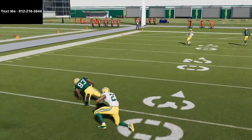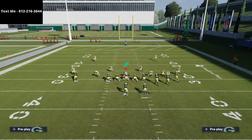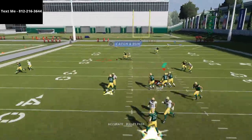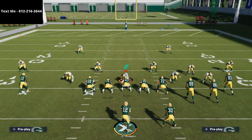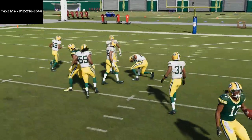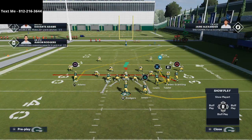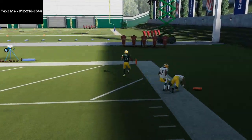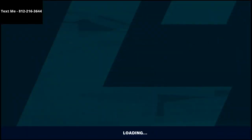This drag route gets such good separation against man-to-man coverage — it's insane. If you have a good receiver in MUT, this is really going to help you. There's a natural flow to this play with no adjustments necessary. This dig route gets inside position against man-to-man. The post route with Davante Adams is very similar to the post from Curl Wheel that we love out of Arizona. If you know they're taking their safeties away with outside shade coverage and putting safeties in purple zones at 20 yards, there's a great option.